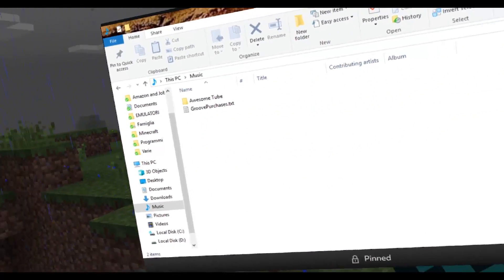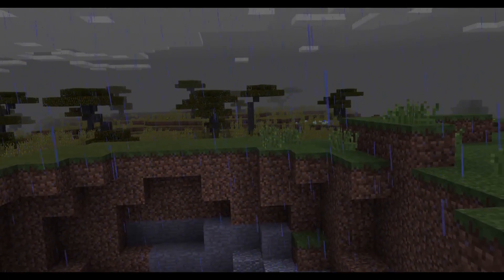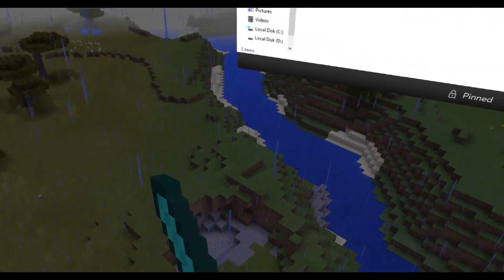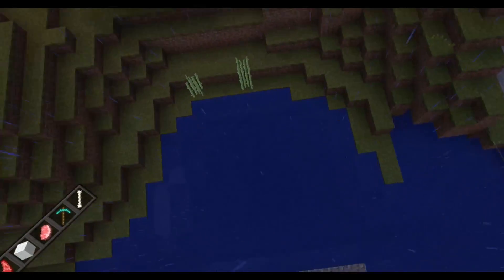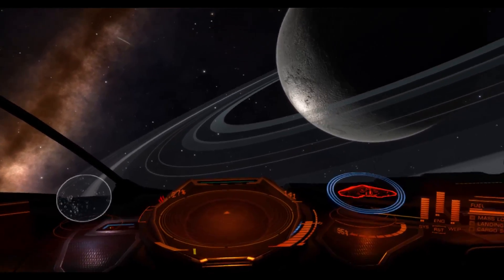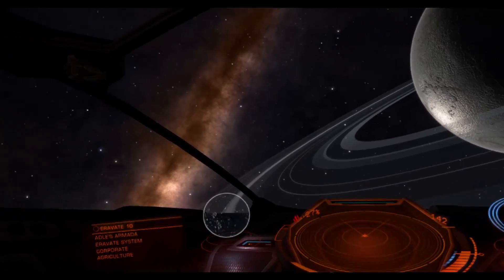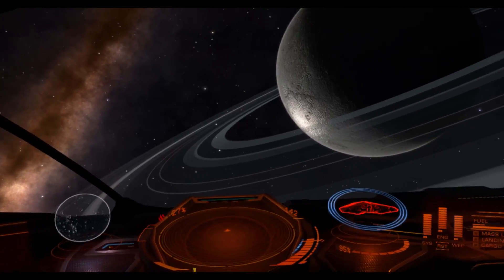So imagine: I'm playing Minecraft and I want Wikipedia to see how to build something — I can put it right there. Or I want to watch a video while playing. I'm very free to do it. But Minecraft isn't the best game to show this, so let's jump to another game to see the real potential. Here we are in Elite Dangerous — I think it's the best game to show the potential of Rift Core 2.0.